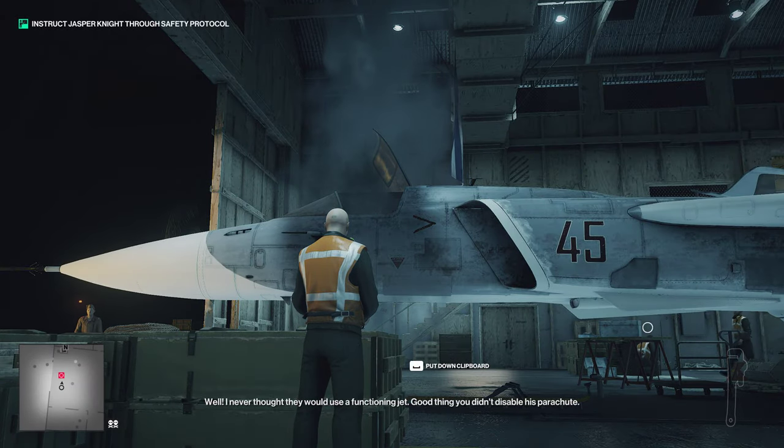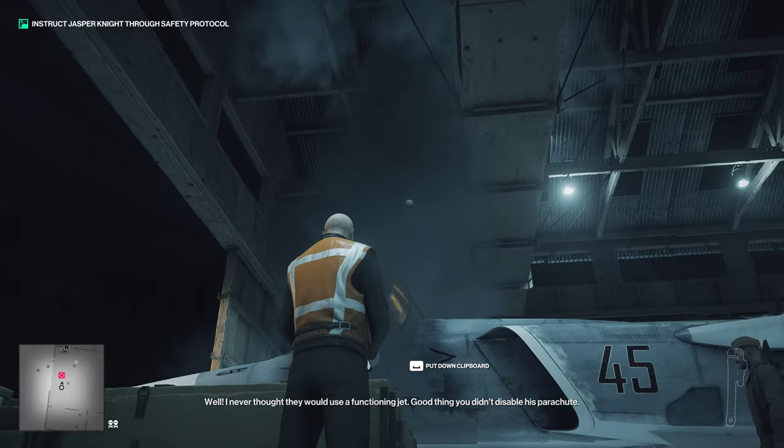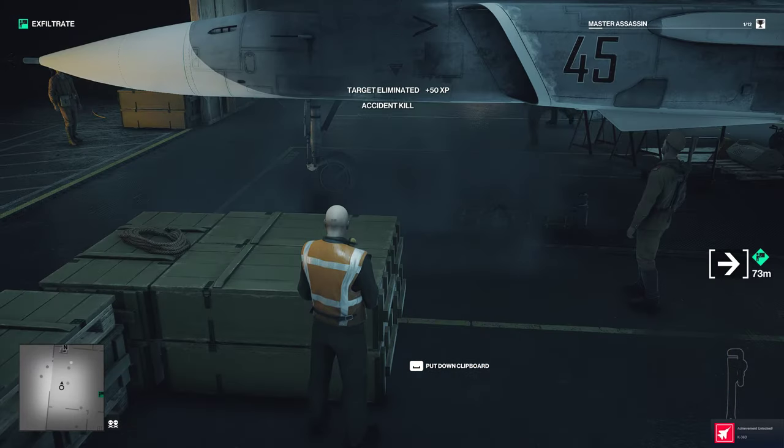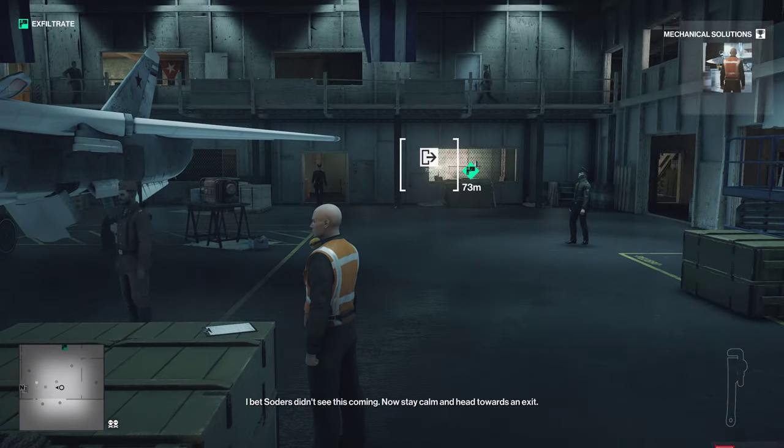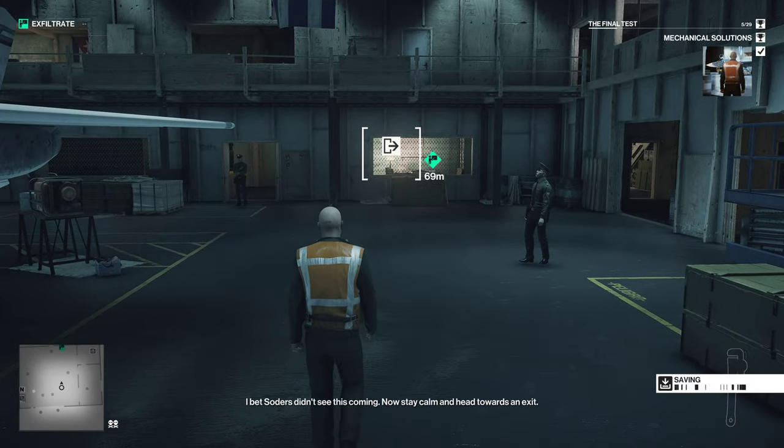Well, I never thought they would use a functioning jet. Good thing you didn't disable this parachute. Anyway, you did it. Excellent work, Initiate. I bet Sotus didn't see this coming. Now stay calm and head towards an exit.